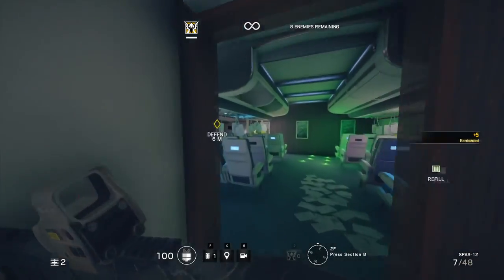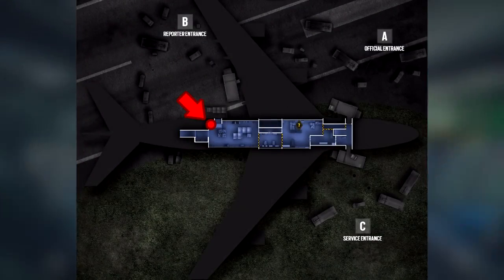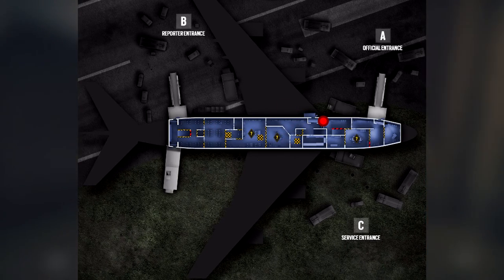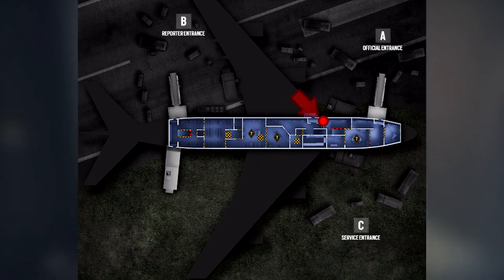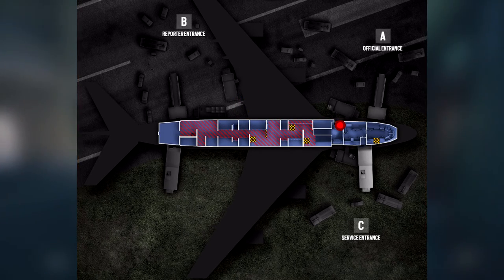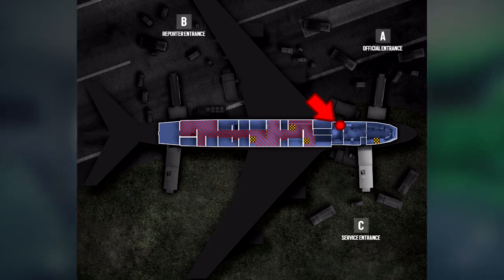Two of them are located in the underbelly — one in cargo hold next to this doorway, and the other is located in this corner of the luggage hold. On the main floor of the plane, there is a camera covering the front hallway and another one in the press section near the rear of the plane. Finally, there is one camera behind the cockpit at the top of the stairs.